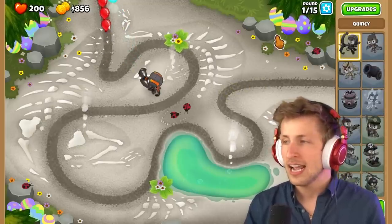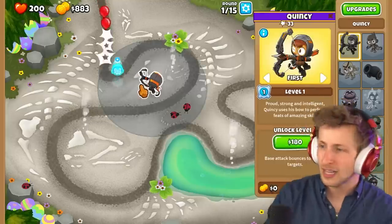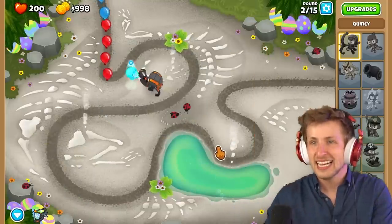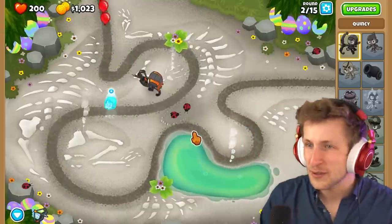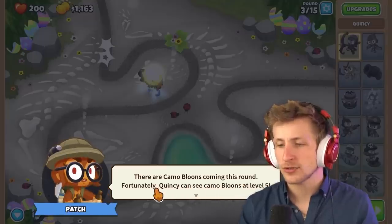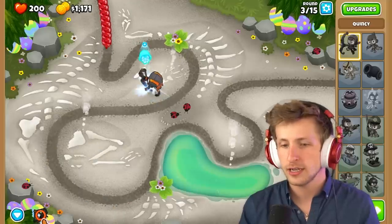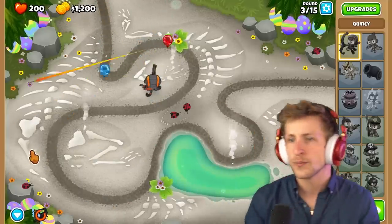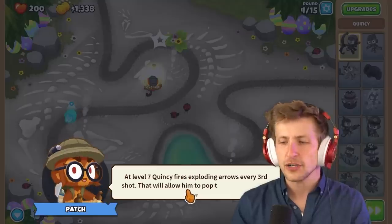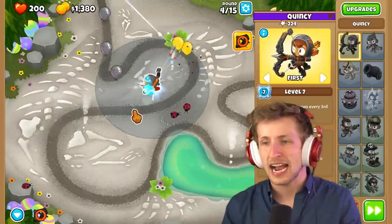I can't pick any towers right now. There are only 15 rounds here — so it's like a tutorial? Quincy's great aim and bouncing arrows make quick work of these simple balloons. This is like a baby level — this is the tutorial. I'm playing a tutorial right now. There are camo balloons coming this round — Quincy can see camo balloons at level five. Use Quincy's rapid shot ability. There are never camo balloons at round three! At level seven, Quincy fires exploding arrows every third shot. So this is literally a tutorial for how to play Quincy?